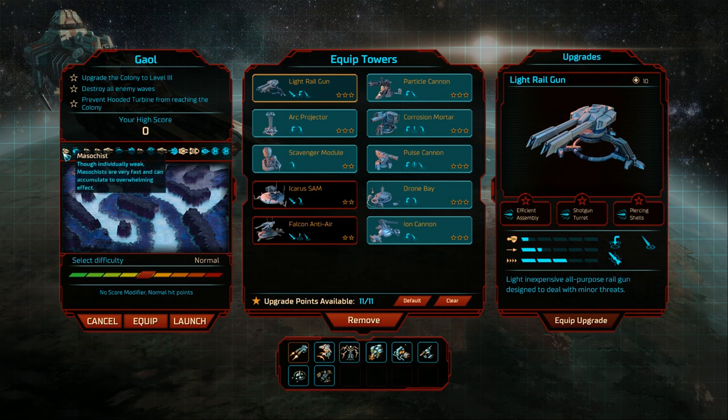We've got some masochists, which are individually weak but very fast and accumulate to an overwhelming effect. We've got martyrs — slow frigates with shields. Not great, but that's a lot of shielding. More masochists, destructors, martyrs, eradicators, and hooded turbines. It looks like at least half the enemies have shields, so we want to pick things that do a lot of damage to shields.